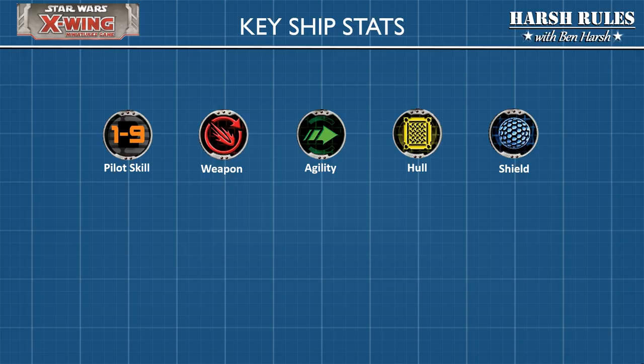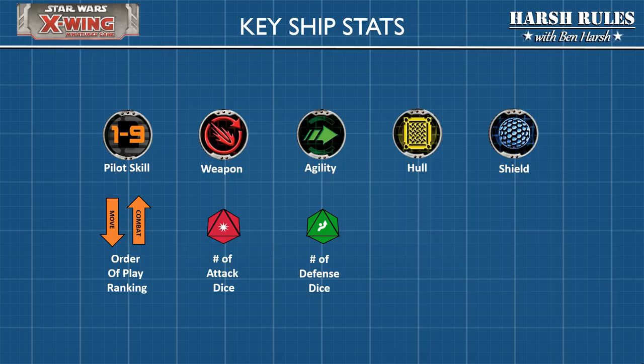Now let's look at these key ship statistics. First is pilot skill — a rank from 1 to 9, with 9 being the highest. Pilot skill is primarily used to establish the order of play: the pilot with the highest skill gets to move last and conduct combat first. The weapon rating tells you the number of attack dice you can use. The agility rating tells you the number of defense dice you can use. The hull rating tells you the number of damage cards you can be inflicted with before your ship is destroyed. Finally, the shield rating tells you the number of shield tokens you get, which are used to absorb hits.